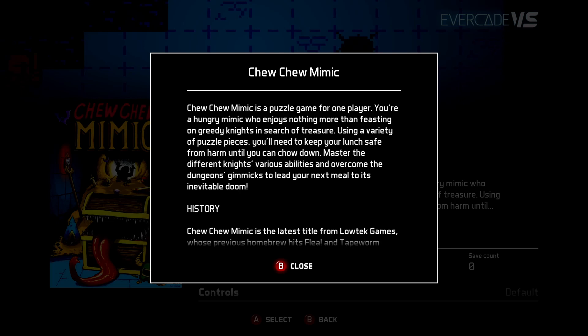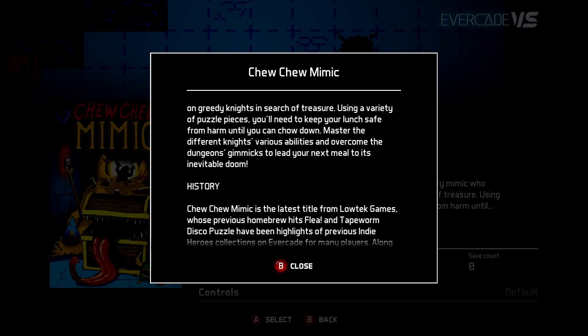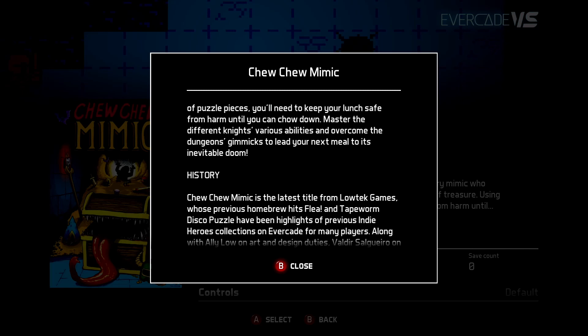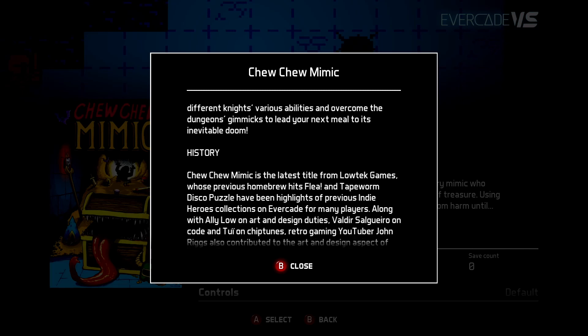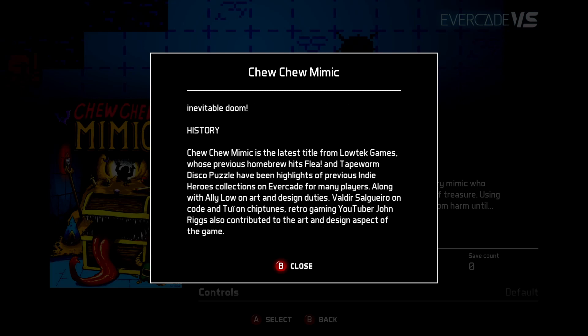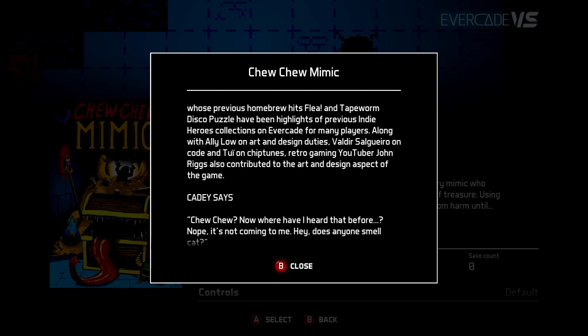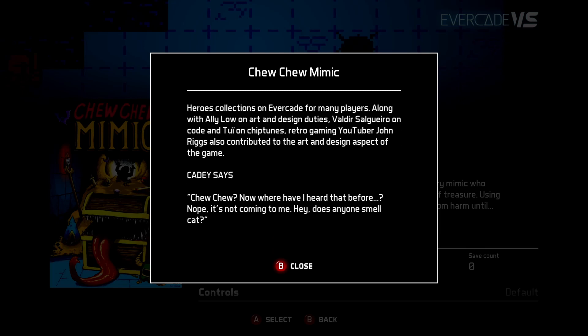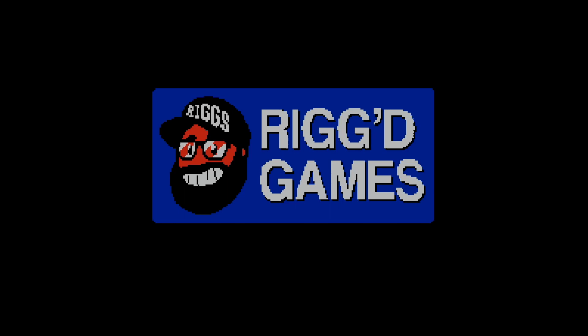The game this month is Choo Choo Mimic, which is a puzzle game for one player. You're a hungry mimic who enjoys nothing more than feasting on greedy knights in the search for treasure. Using a variety of puzzle pieces, you'll need to keep your lunch safe until you can chow down, master the different knights' various abilities, and overcome the dangerous gimmicks to lead your next meal to its inevitable doom.